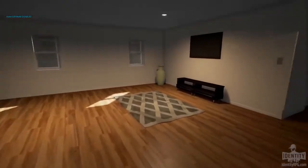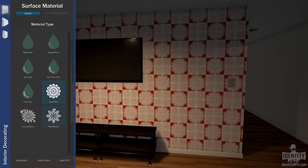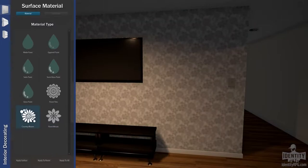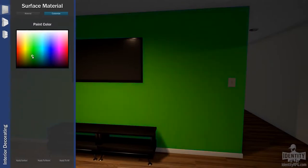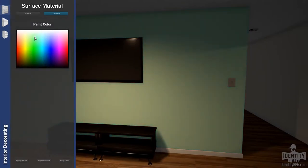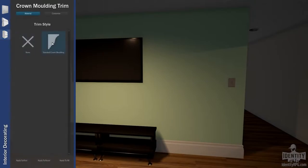So let's get started here. I'll show you how it works on walls. First we choose a covering — wallpaper — let's go with some simple paint, and we can choose what we want this paint to look like, any color there is. We choose a trim. Now these trims all have to be acquired, you have to buy these out in the world. Some crown molding, and we can apply it just to this wall, the whole room, or the entire apartment. There it is, applied all the way throughout.